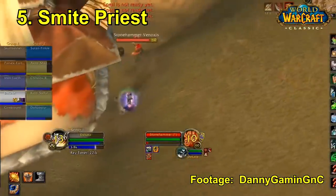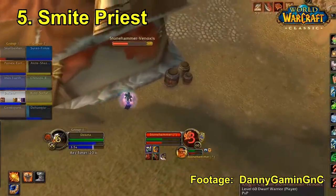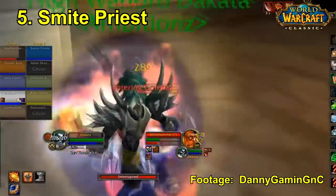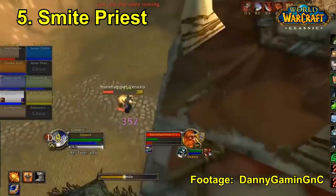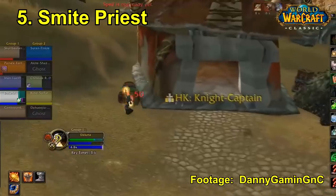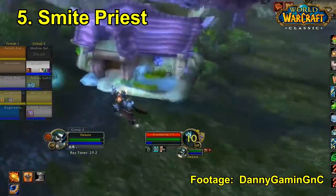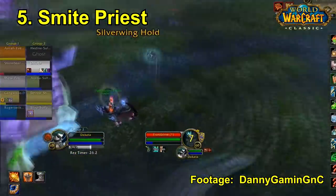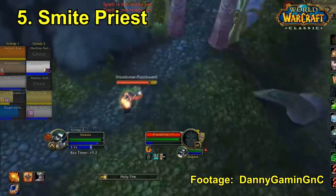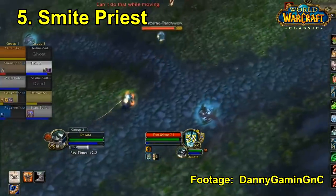And lastly we have number five, which is going to be the Smite Priest. The Smite Priest is a hybrid healing and DPS build — if you've ever played League of Legends it's very similar to Soraka, who does a lot of healing and buffing and also a fairly decent amount of damage herself. This build is very useful in PvP because it has such a strong adaptive playstyle: if your team needs healing you can do really good healing, if your team doesn't need that much healing then you can help out with damage, and if a warrior or mage is going absolutely ham then you can buff him with Power Infusion to increase his damage by like 20%, making you an extremely useful player to have in a premade PvP group.